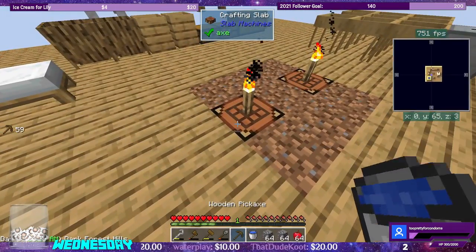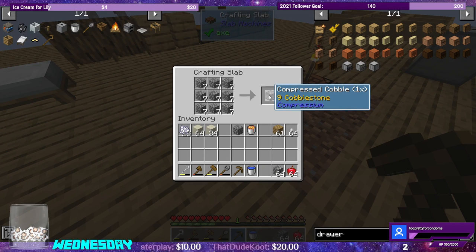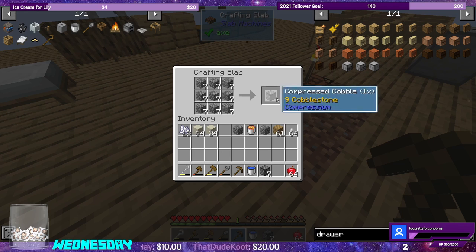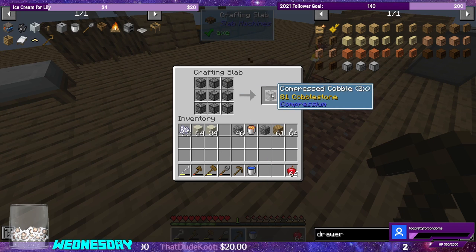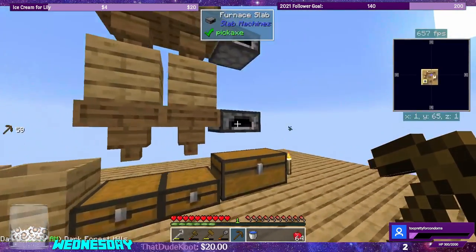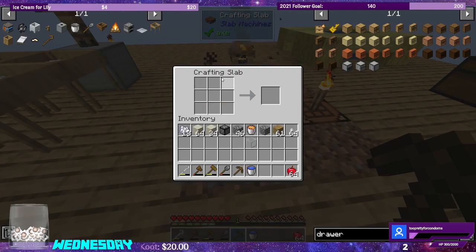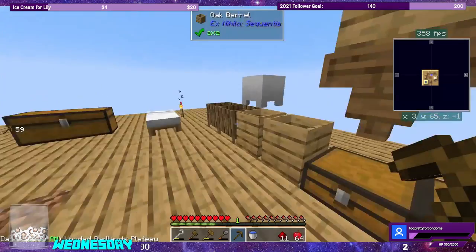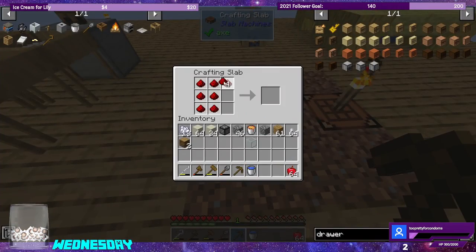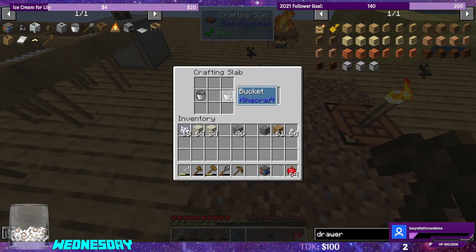Let's grab some water and make some cobblestone. We need two more to make the double compressed. And over here I already did the sand. What else were we missing for the cobble gen? We need two logs, and we need the redstone — which we are incredibly lucky, we have exactly enough. Let's go cobble gen. There we go. And we get our buckets back. So we have our cobble gen.